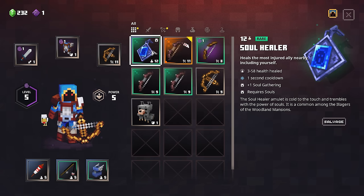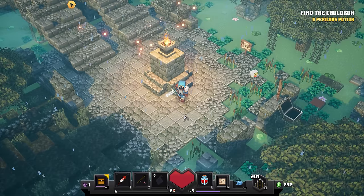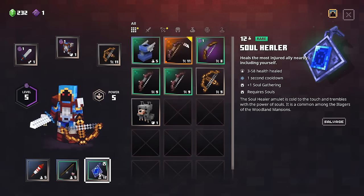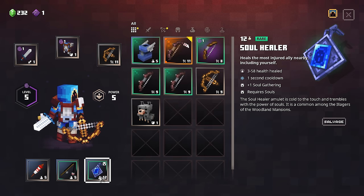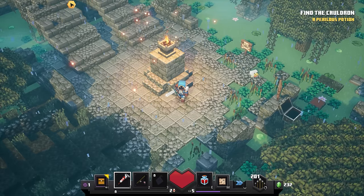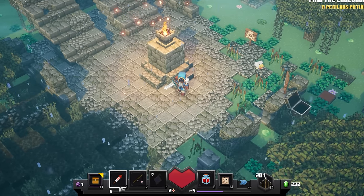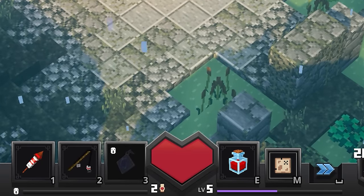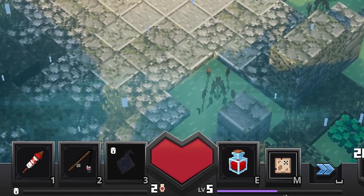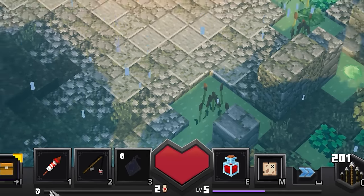Soul healer — heals the most injured ally, wait what? Includes yourself — okay so that's good. It's down there in slot 3. Read a 58 health heal, one second cooldown — that seems crazy. Plus one soul gathering, requires souls. I don't have souls — I guess you kill stuff and get souls, and use them to heal yourself. That's probably why it's locked. On the bottom right is my XP and level, bottom left is my lives remaining and how many souls I've got. How do I get souls? I guess by killing stuff.